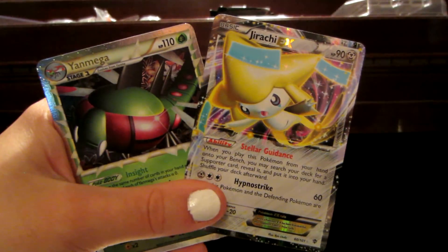Now for the other blister packet. I got two Holos in the first one out of three packs, so that's pretty good. In this pack we have the promo — another Scraggy. And we have two Plasma Blasts and an HS Triumphant. So I'm going to open the HS Triumphant.